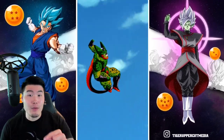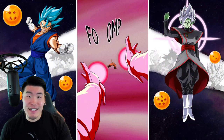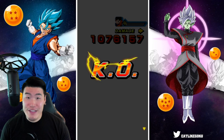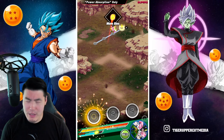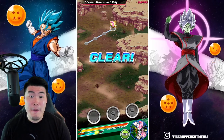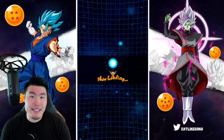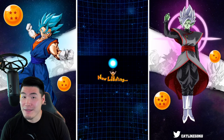Shout out — honorable mentions — to the STR Second Form Cell, because he put in a lot of work defensively, and offensively actually. He did a lot more damage than I was expecting. I think he was getting like four mil supers, which is quite good for a guy that is mainly used as a tank. But he's no slouch offensively, man — he can put up some numbers.